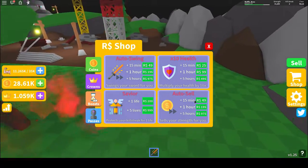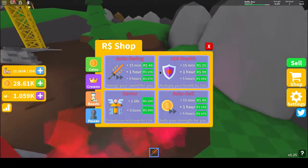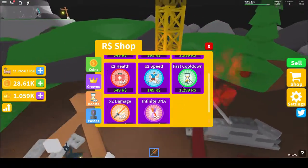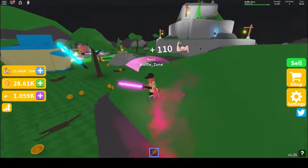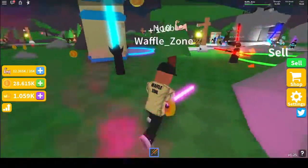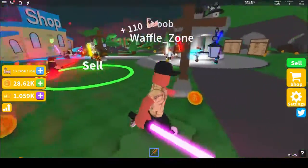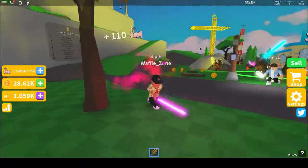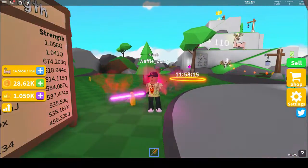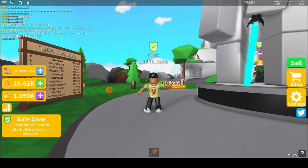In the shop there's auto sell — plus 15 minutes it sells your strength for you. Lives plus one life — I don't know what lives do. Auto swing just brings you right back to life. There's all sorts of cool stuff. If you want me to review more games or show more codes, leave a like and comment below on what games you'd like to see. I also do Minecraft and Roblox content — please like and subscribe. Bye everybody!